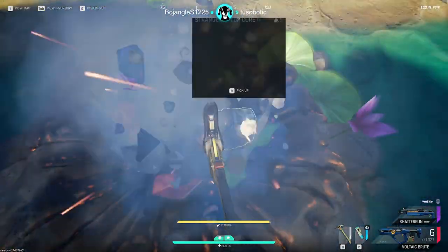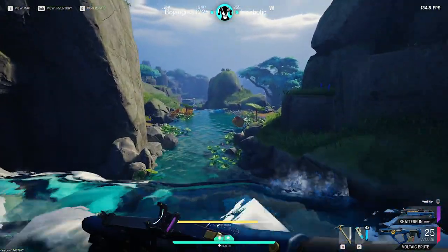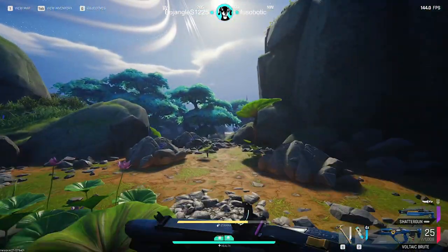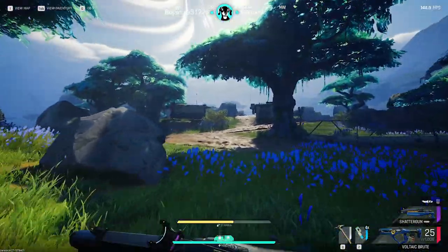Now let's talk about some quick strategies. I found that I was constantly running from meteor to meteor, trying my best to get there before others showed up. That's why I strongly recommend using SMGs like the Brute or a shotgun like the Shattergun to make sure that you're having the benefit of the movement speed that you get with those two weapon types.